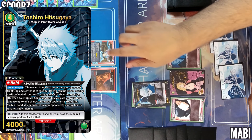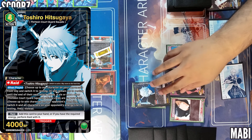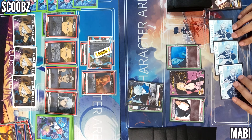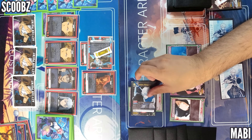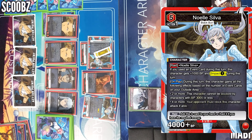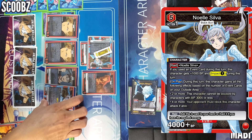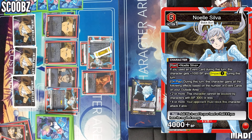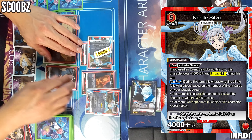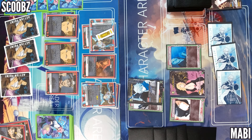I can use the raid effect now — I can go ahead and rest and freeze until the end of your next attack phase, so you won't be able to set it back to active at the end of your turn. Attack for 4000 — I shuffle — oh my god. So I add this character to my hand or I can raid it. Hold on — raid on it — I might as well raid. Oh no.